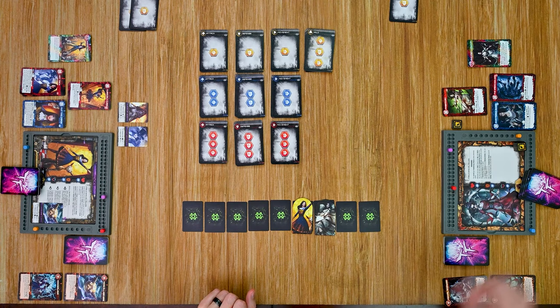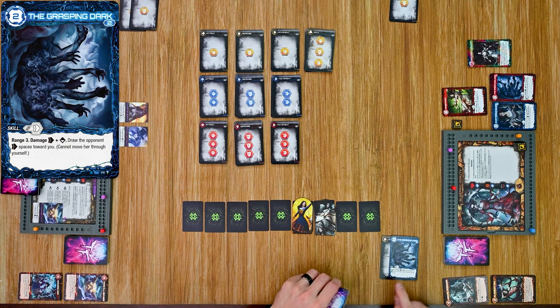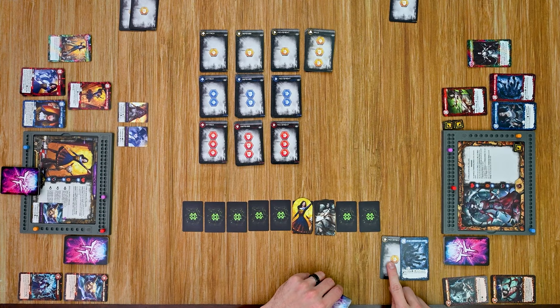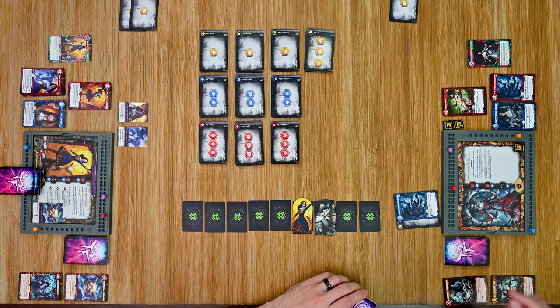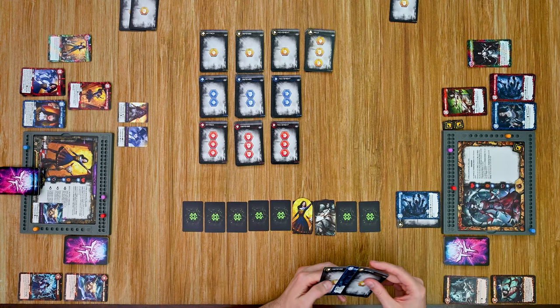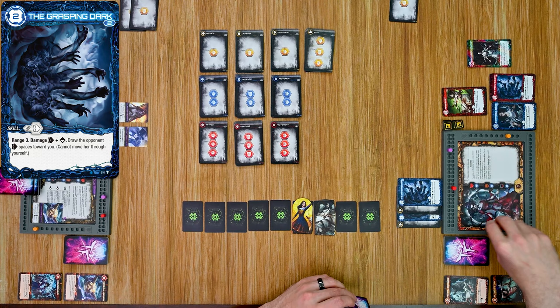Sleeping Beauty starts by playing Grasping Darkness with a level one movement. It has a range of three and does damage equal to the movement card plus any tokens she spends. As the Awakened form, she can spend up to three tokens for additional damage. She spends three tokens, dealing one movement damage plus three token damage for four total damage to Alice, who has no defense. Mental Barriers triggers, giving Sleeping Beauty two defense. She then plays it again with a second Grasping Darkness and another move card, spending more tokens — another four damage — but now she's out of tokens and falls back asleep.